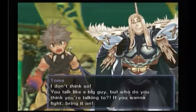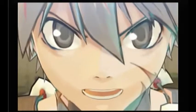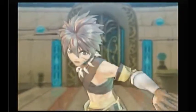Toma refuses and challenges Ragnadam: you talk like a big guy, but who do you think you're talking to? If you want to fight, bring it on. A party member tells Toma to control himself. I note: no, we're not going to fight him — it's a cutscene. Nobody tells me what to do!